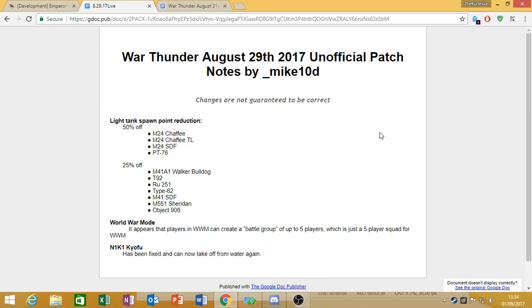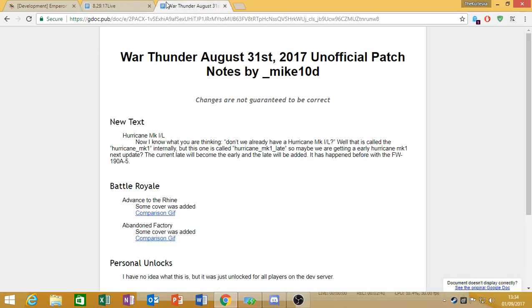All in all, the big change for August 29th was the light tanks. Moving on to the 31st, they've added new text regarding the Hurricane Mark I L. Currently in-game it is called the Hurricane Mark I Light in the files, which indicates we may be getting a new variant of the Hurricane Mark I, just like we got with the Fw 190 A-5 a couple of patches back.